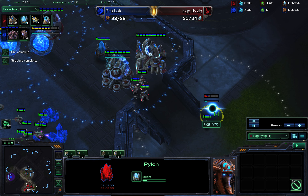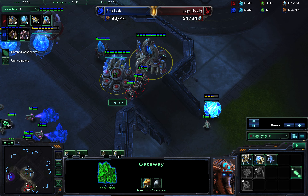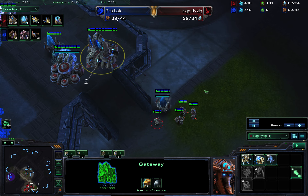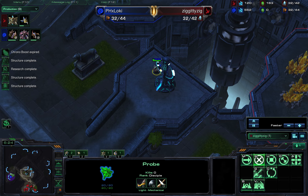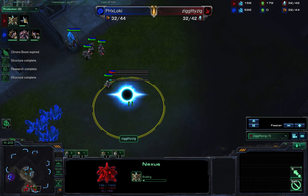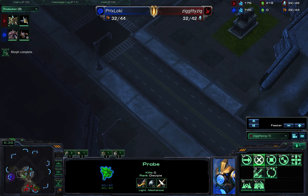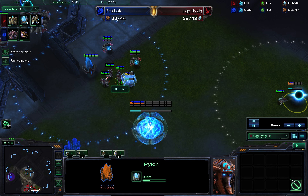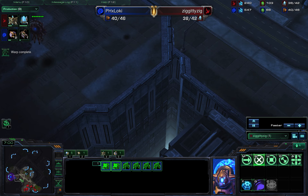Zealots — going zealot crazy because it's up against Zerg. I could use a sentry or two. I'm staying away from Stalkers because I know how mineral-heavy they are. Worker supply is ahead, army supply seems on par even though I have no clue what the other guy's doing. And I expand — why? Because I have vision here. I can see anything coming pretty quick if I'm looking at the minimap.